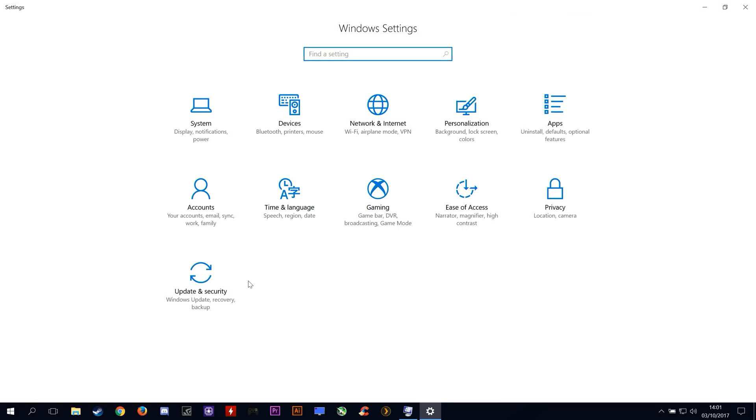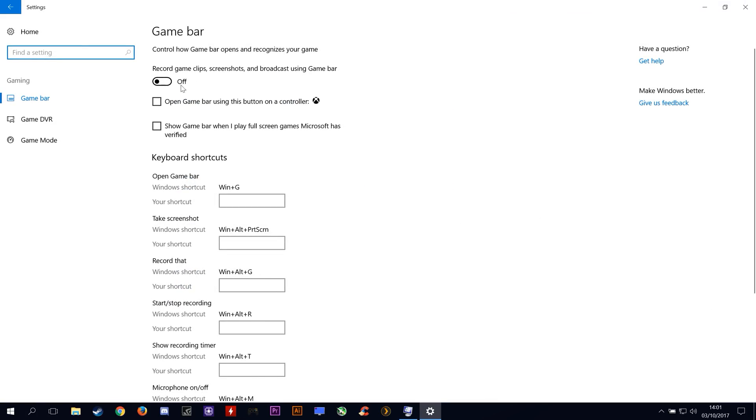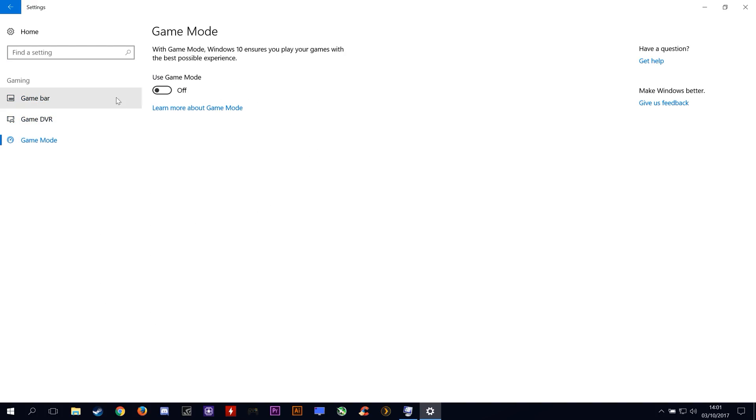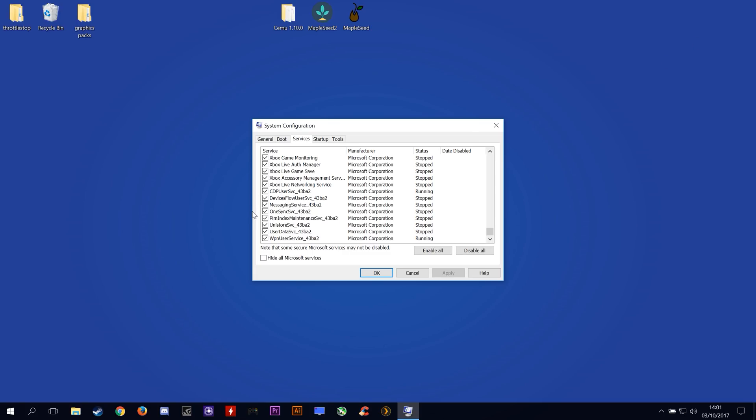When we come into the Game Mode slash Game Bar settings that are universally known to be pretty terrible and brought in in the Creators Update, I already have this all turned off so all of this stuff should be turned off for me already. What you want to do is uncheck all 4 of these boxes and upon doing so, click Apply and click OK.